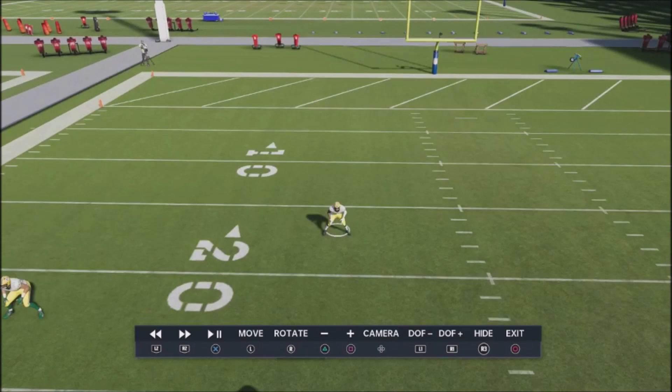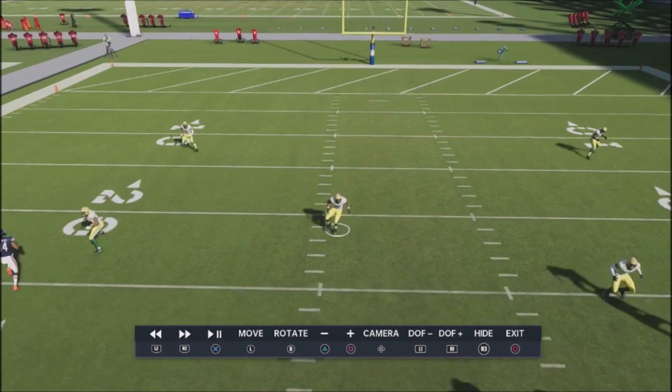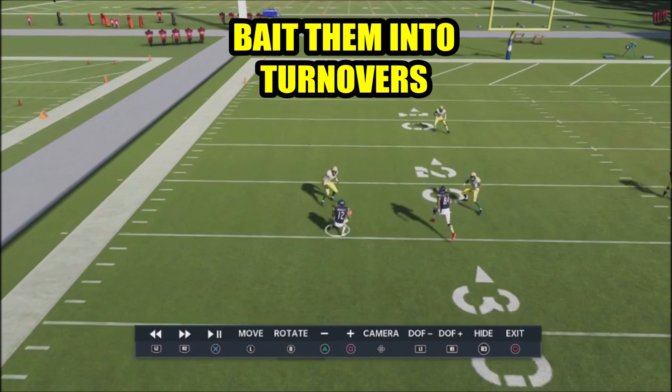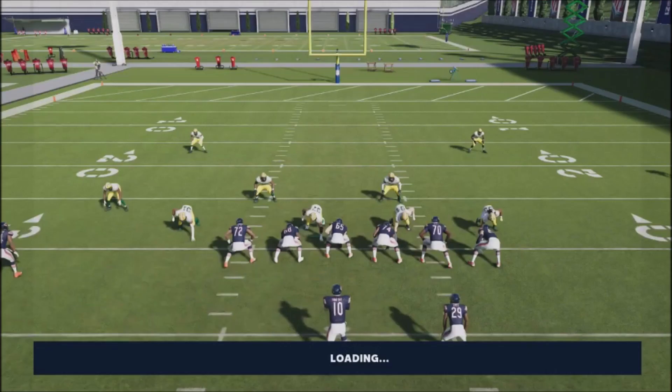A good way to mess your opponent up is to have a defensive set with show defenses — show cover two or show cover four. This will mess up your opponent's reads because they won't be used to seeing this type of coverage. This cover two show four is a way to beat a lot of opponents and bait them into throwing bad passes. For instance, if they start attacking with out routes and I switch into the cover two show four, the defender will be down to play the sideline and actually pick off the pass for a big play — so it's a good thing to have in your back pocket.